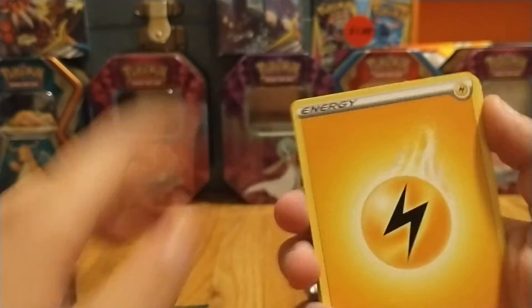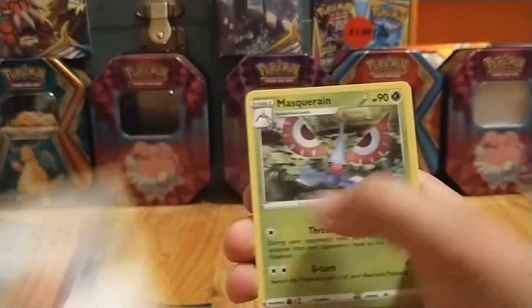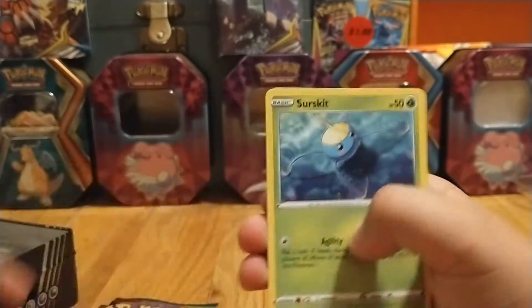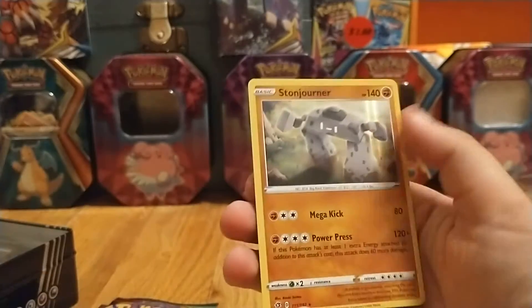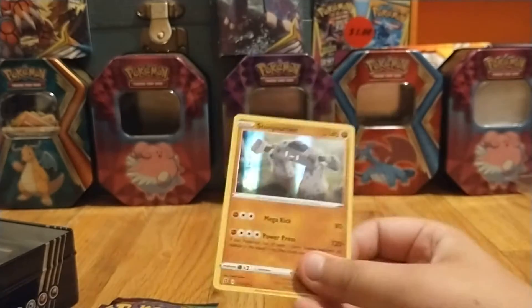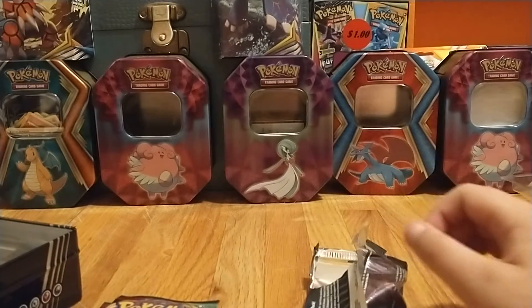So let's see what we can pull out of here. Vullaby, Grookey, Magmar, Galarian, Surskip, Skyler. See what I mean? Every time I open Rebel Clash, it's hollow after hollow. So there's a hollow for us.